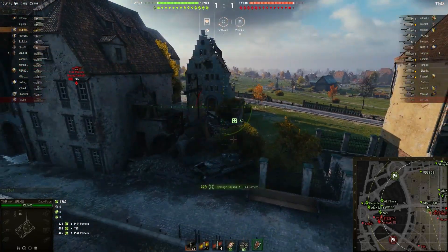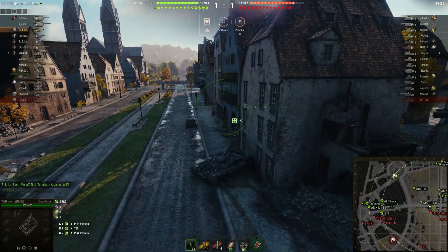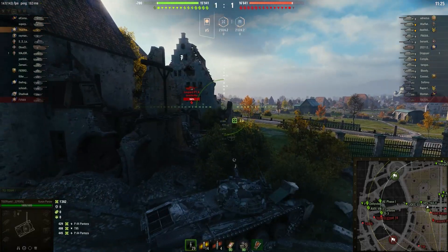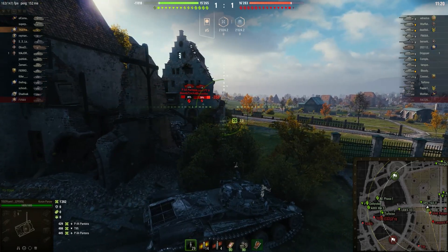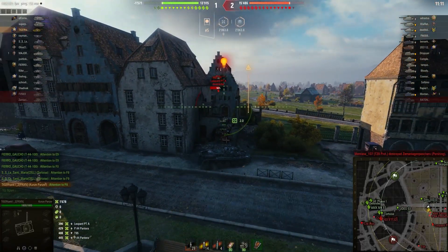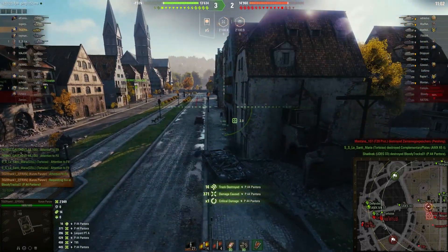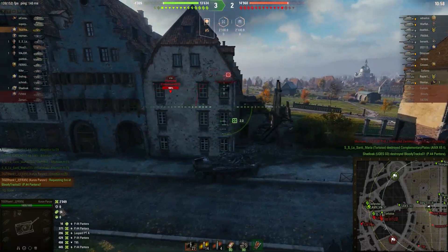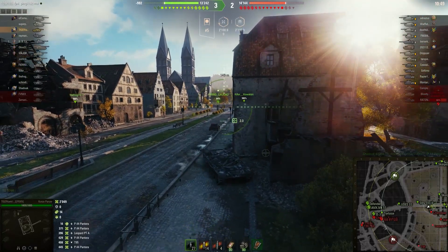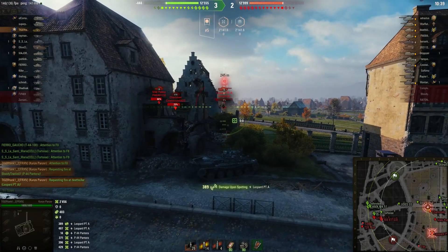I want you guys to pay attention to the enemy team, their setup, and how we are able to deal quite a bit of damage on this corner with the Kunze Panzer without getting too much resistance. It's incredibly entertaining to see that there are no tanks sitting at the back except for the T95, which we're really worried about, and all these medium tanks that are really close by. We have a majority of vehicles in the field, and we have a T44-100 — which, if you didn't detect my change in tone there, is going to be our main adversary in this game.